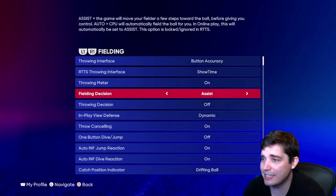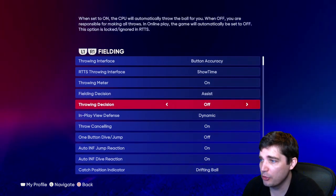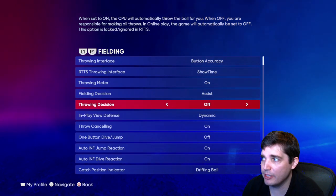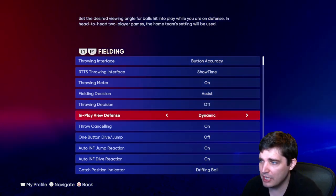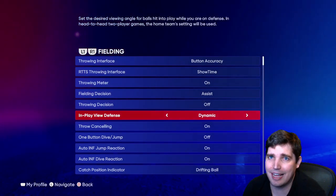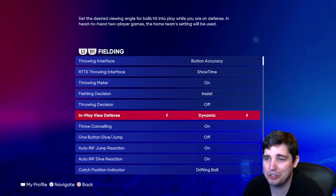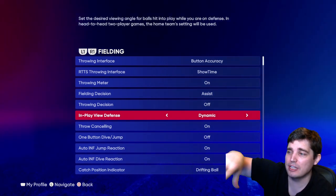Feel the decision assist — leave it standard since online will auto-set that anyway. Throwing decision — turn it off. In online play the game will automatically set it off, so just keep it off. In-play view defense — dynamic, same as the in-play view offense. It's cosmetic and doesn't have a big effect on gameplay — just your personal style.